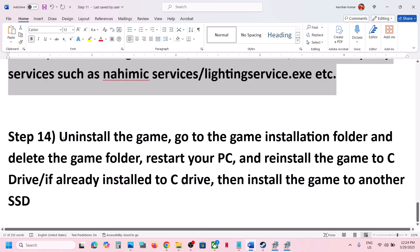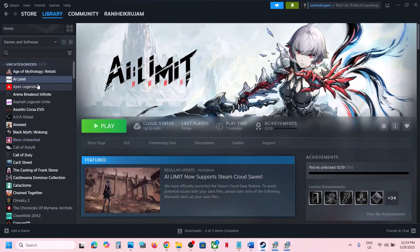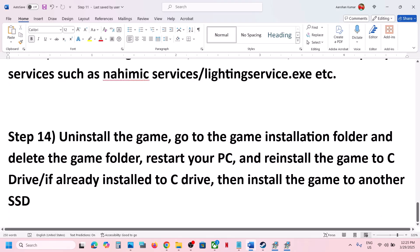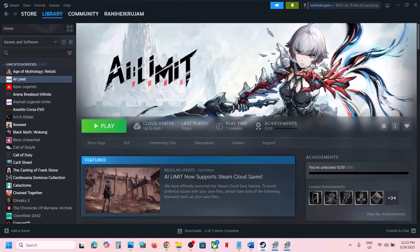The last step is to uninstall and reinstall the game to a different drive. Right-click the game in Steam, select Manage, then Uninstall. After uninstalling, go to the game installation folder and delete the remaining game folder. If the game was installed on a drive other than C, try installing it to the C drive. If it was already on C, try installing it to another SSD. One of the steps in this video should help you run the game successfully. Thank you for your time — please like this video and subscribe to the channel.